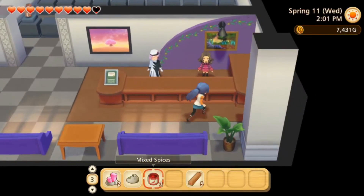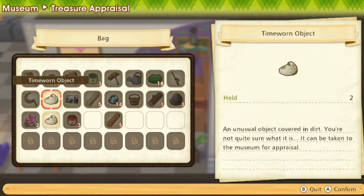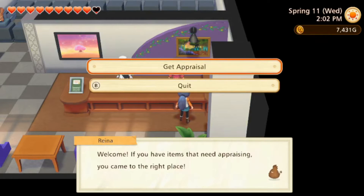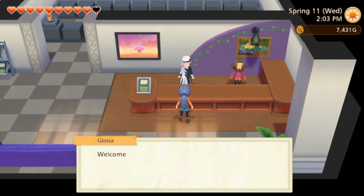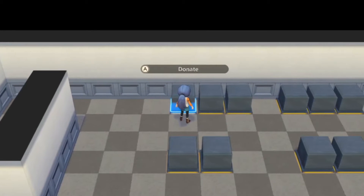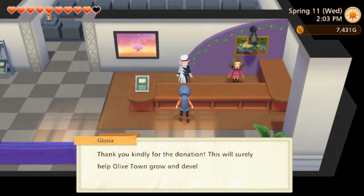Too bad you can't give them two gifts in one day because I have two more jewels to appraise. 'Sorry to keep you waiting — here's your cave pearl.' This is kind of annoying. Another cave pearl — I think we can donate that. Yeah, we can! Let's donate one to the museum real quick. 'Thank you kindly for the donation; this will surely help all of town grow and develop.'